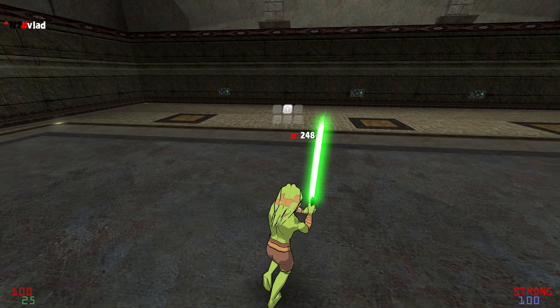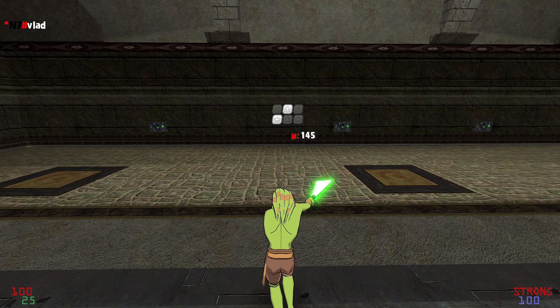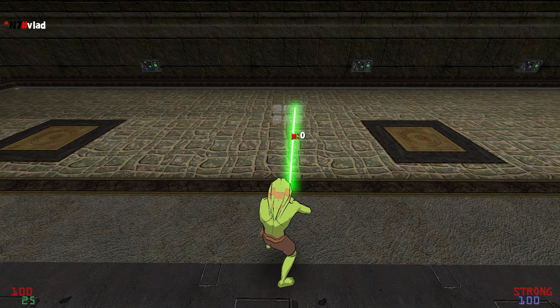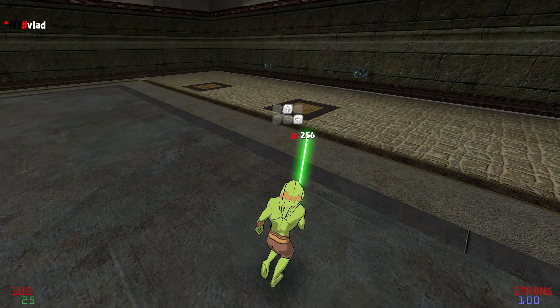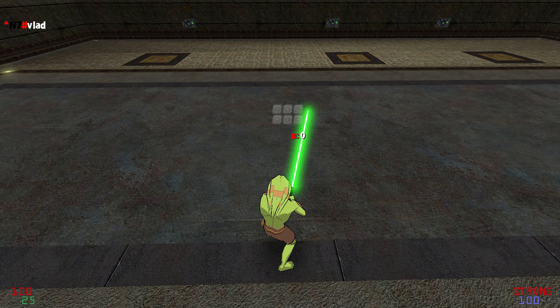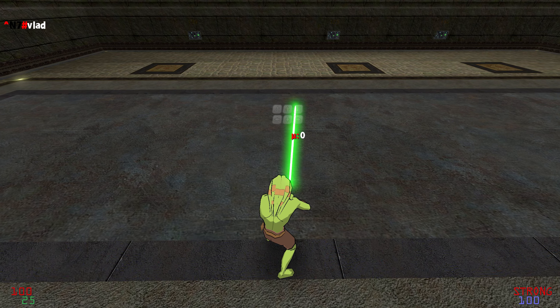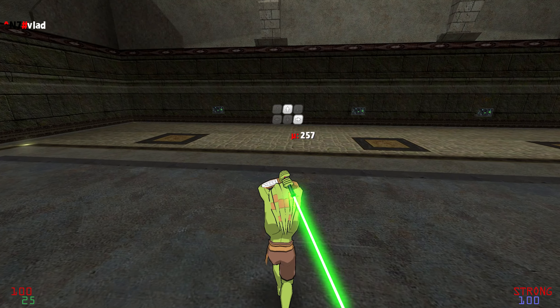And now for the same thing, just in a slow motion demo. You want to line yourself up first, then turn left, start your D swing, and immediately re-center yourself and begin W and AD tapping. It's a pretty simple technique, but it really can make a huge difference in the success of your red.